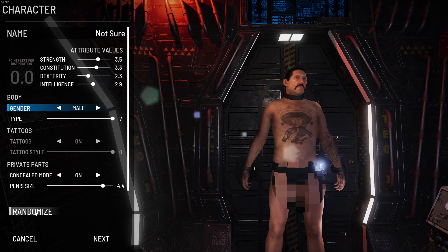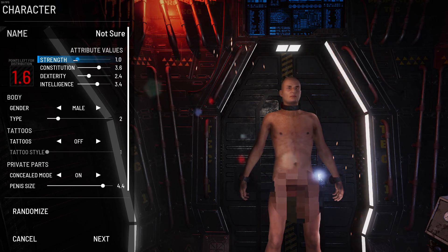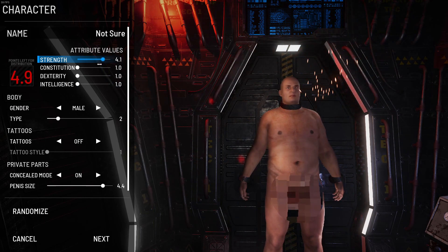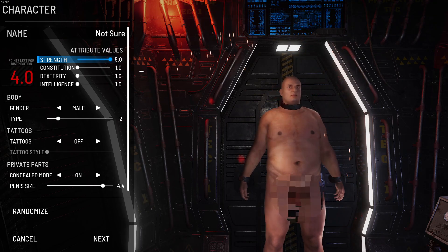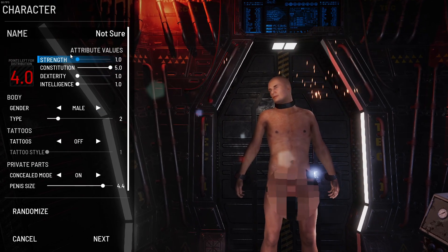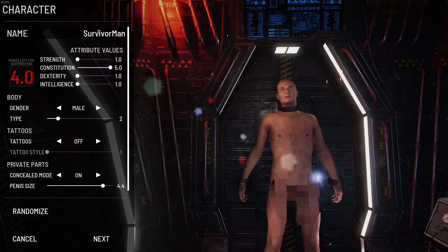So it will just randomize it a bit more, randomize a bit more. There we go. If I lower strength to one - can I just make everything else like that? So I've got eight points to play. You can kind of see how it just makes the torso kind of big, doesn't it? Big, small, big, small. What does constitution do? Constitution makes that a bit go. We're going to call this guy Survive-a-man, there we go, that's his name.